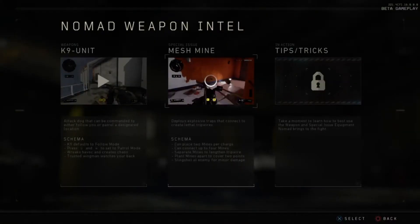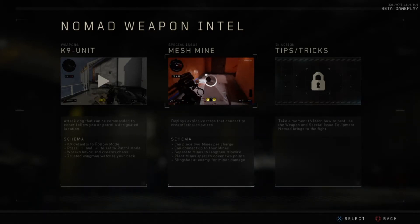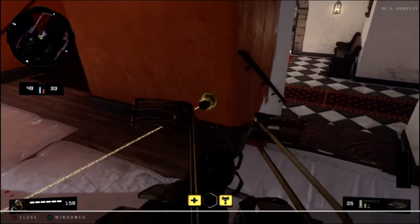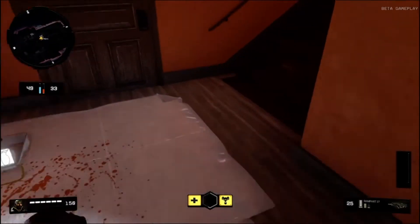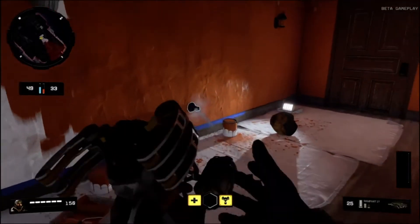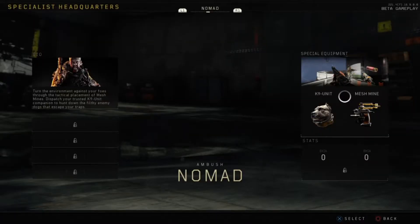Nomad's mesh mine deploys explosive traps that connect to create lethal tripwires. You can place two mines per charge, connect up to four mines, and separate mines create a lethal tripwire. You set one here, one there, it connects a laser wire — people run through it and explode. Based on the schema you can add one more right and one more left making a crisscross. If you're holding down a spot strategically, this is your claymore equivalent.